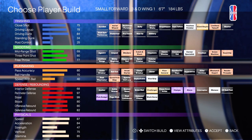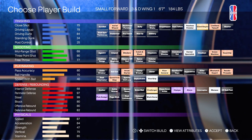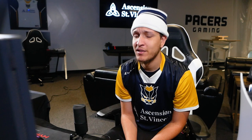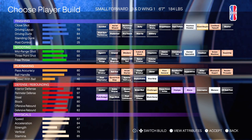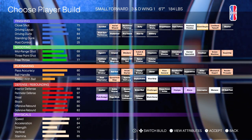So you have Quick First Step, Break Starter, Floor General Gold, which helps your teammates a lot. Down to defense, you have Half Clamps, Half Glove, Half Pick Dodger, Gold Challenger, Silver Menace, Silver Workhorse. I personally haven't used this build yet, but might in the near future. Honestly, after looking at it again, this is not a bad build. It's just the speed with ball is kind of a soft spot, and the Standing Dunk as well, which is what we needed.